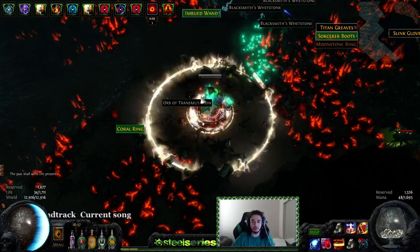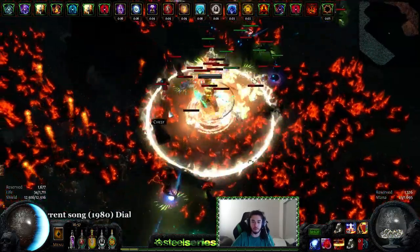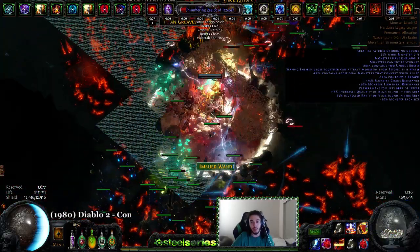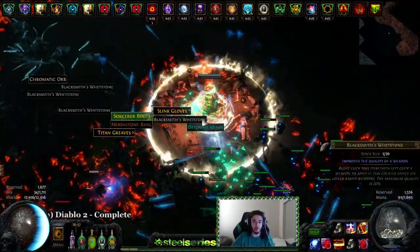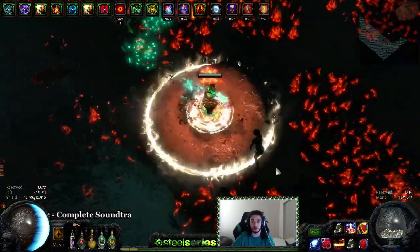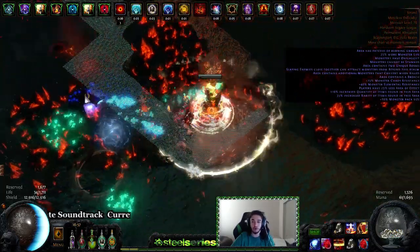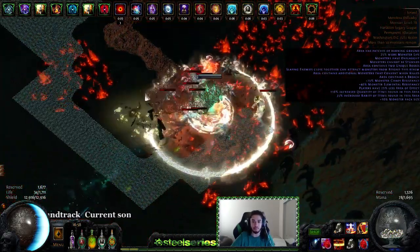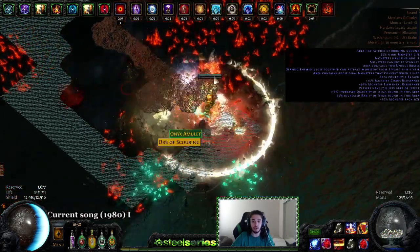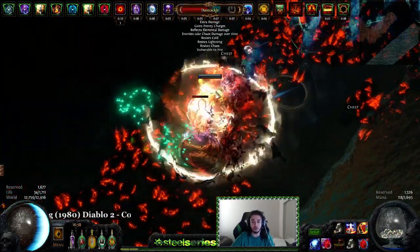If you wanted to generate ridiculous currency you could play things like Voll Spark or Voll Fireball that have ridiculous clear speed. The difference with this build — and why I prefer it — is that if I want to go to uber lab I can pull out about five points on the tree, swap my gear, and go. Same for Shaper, uber Atziri, or end game maps — I just remove my magic find gear. I don't have to change an entire build, which is why I like this low-life Righteous Fire character: it can do a little bit of everything pretty efficiently.